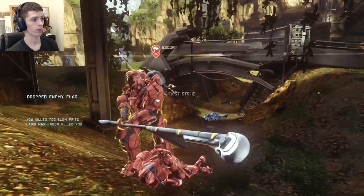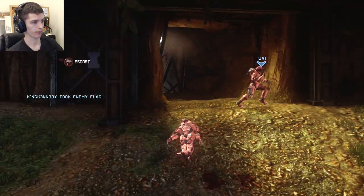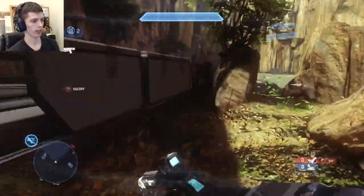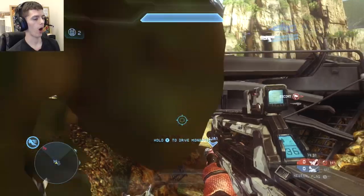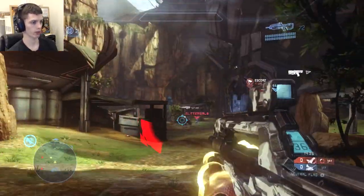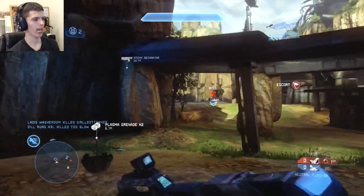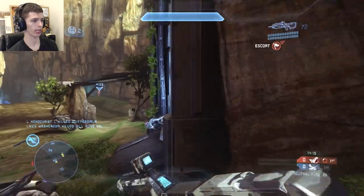Off the start, Groms does a pretty good job going for the flag, meleeing the enemy guy, grabbing the flag, and making sure the flag carrier gets back to base. But you need to go for the saw on your right and the sticky detonator in the window. You don't need to hang at this bottom position on the flag spawn — wait for your teammate to cap it. You want to hold higher positions. You get distracted with the mongoose guy running back, but he's not a threat since you already have a teammate at base.